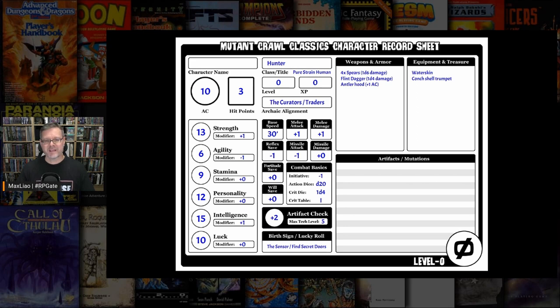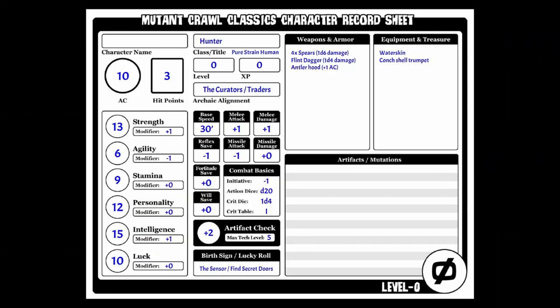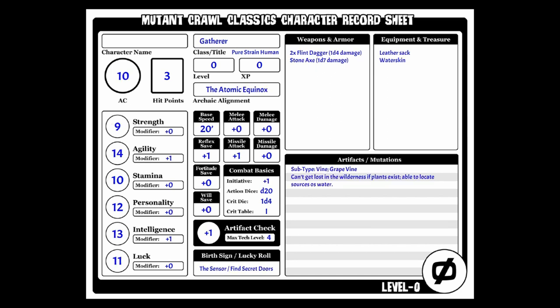And there you have it — one level 0 character ready for the rite of passage, the level 0 funnel. If the character survives, you'll be more than prepared to select a character class, probably a shaman in this case. It took me quite a while to go through each step for this video, but you should know it typically takes less than 5 minutes to make a level 0 MCC character. In fact, I made the following 3 characters in less than 10 minutes. We have the character we just created, a mutant with rocky skin, another pure strain human, and finally a grapevine-shaped Plantean.